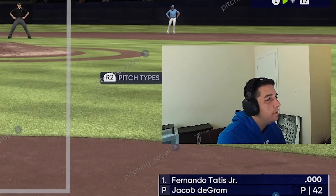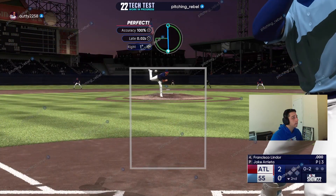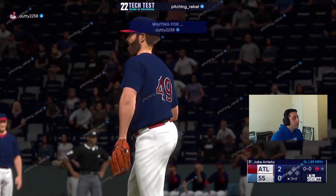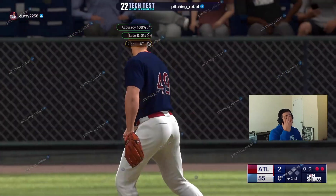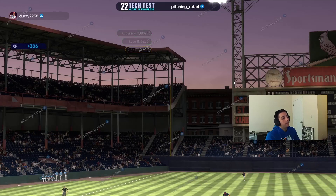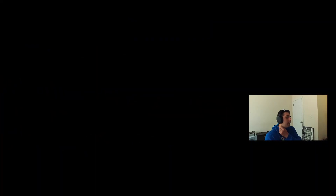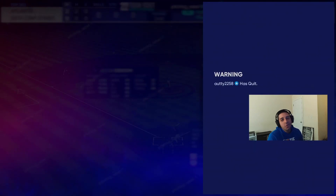Ball four, not a bad at bat. Back to the top — Tatis coming up, let's see if we can get a hit. I believe a changeup gets bigger as we approach the zone. Strike three, and strike three again — two three-straight-outs. We've got a two-nothing lead into the top of the third, but he pauses and quits so we'll get into another game.